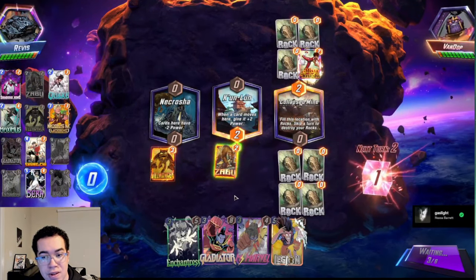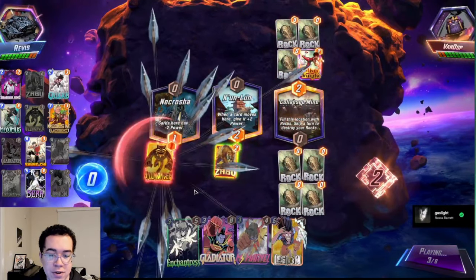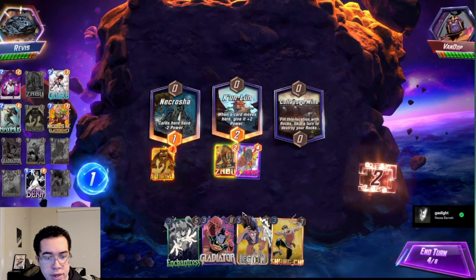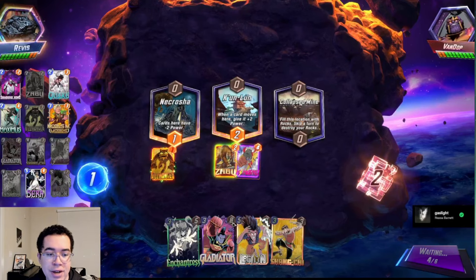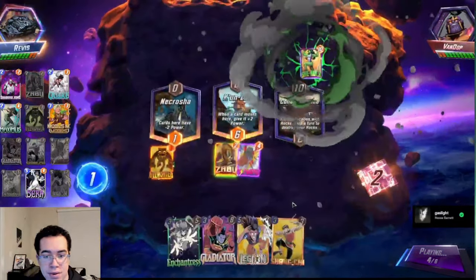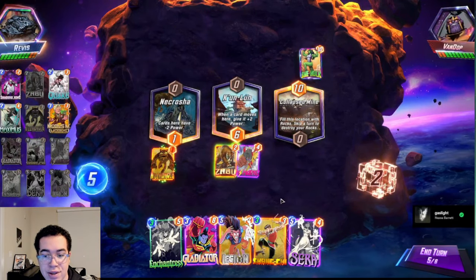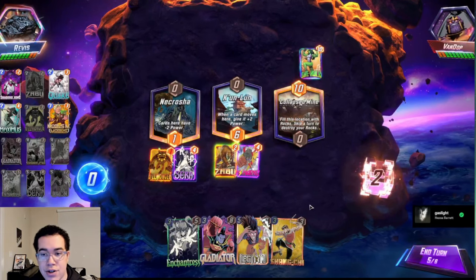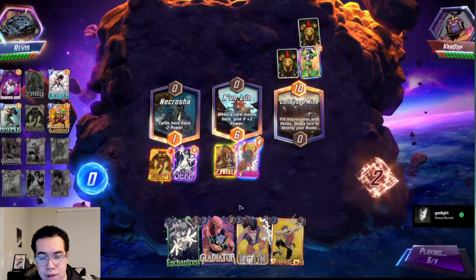Here you'll see me snap because I'm assuming my opponent is going to skip the Collapse Mine and my Killmonger is going to wipe their Misty Knight off the board — essentially they would have skipped turns 1 through 3 while I've actually played cards onto the board. This is actually a pretty standard play line: just Zabu, play Miss Marvel out generally if you can. If you have Sera, play Sera on 5. In some matchups, if they have Leech, you're often going to want to Leech in instead of Sera.